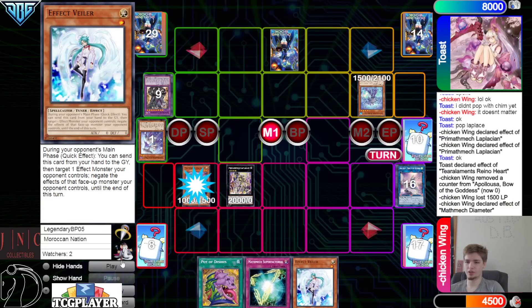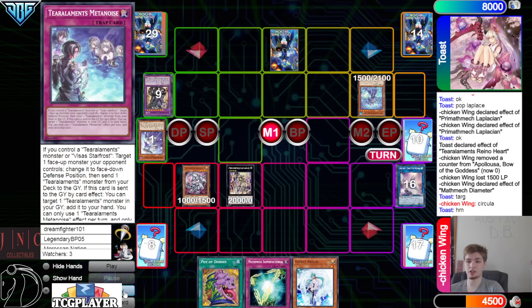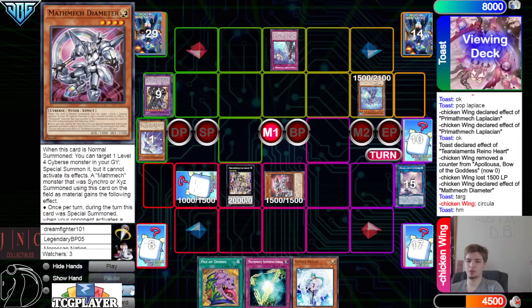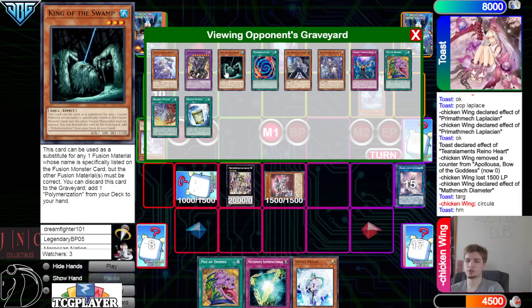Draw Veiler. Standby phase — main phase — normal summon Diameter, effect target Circular. They still have Book of Moon plus a fusion summon — can go for Dragos to Paleo, or shuffle back. They go Mayonnaise, set, Diameter, dump Miru.